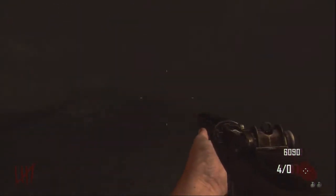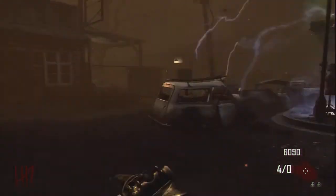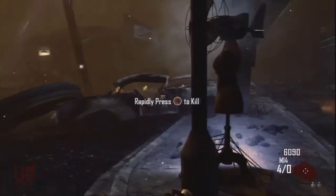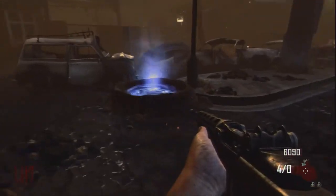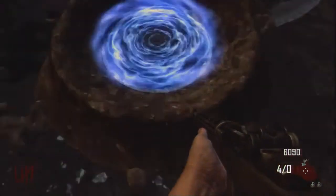Wait for that creepy thing to catch you, and then it jumps on your head. Then you dig a hole and make a teleporter, which completely doesn't follow the rules of physics — but you jump into it.